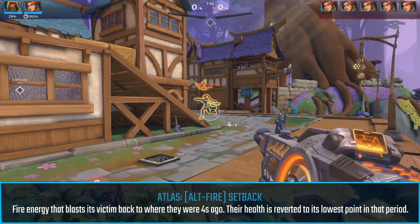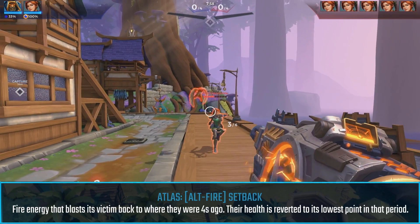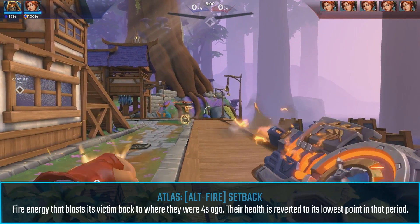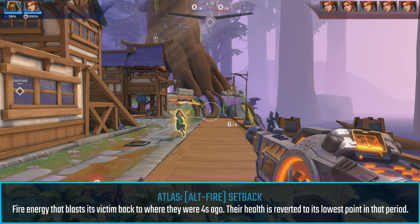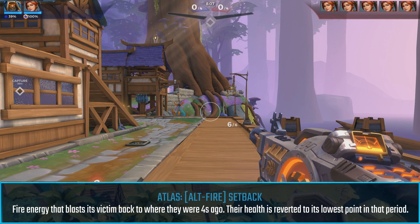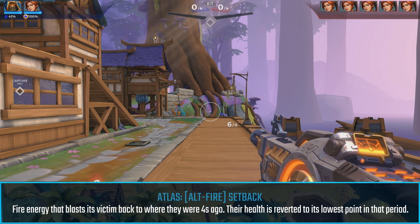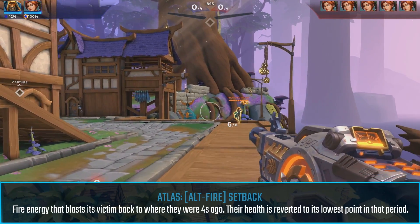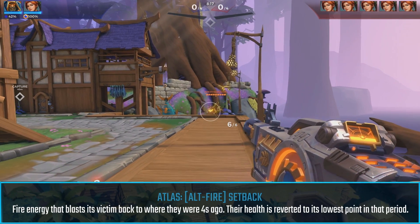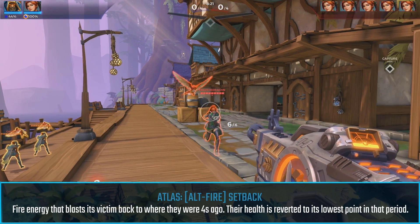Next is his right-click, Setback. This is a new CC. You fire a projectile that sends the victim 4 seconds back in time. Their health is reverted to the lowest point in that period, so if an Inara just got mega potioned, hit her with this to undo all of that healing. It takes about 1 second to get put back in time. During that second you can't do anything but no one can do anything to you either. It's a new effect called banish.